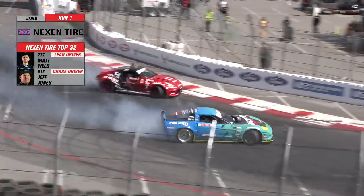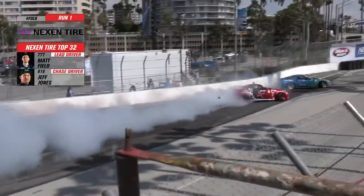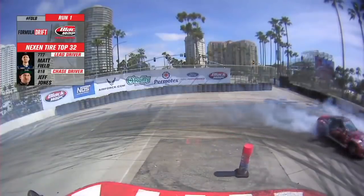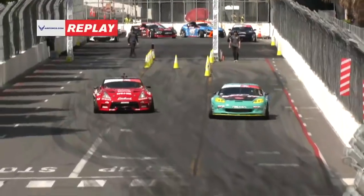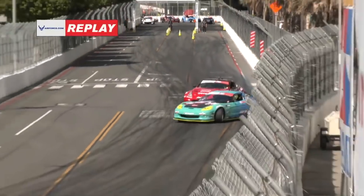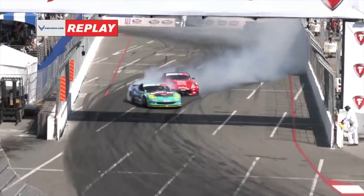As we watch the rest of this run, you can see Matt Field getting near where he should be in outside zone one. Jeff Jones goes way inside and is not really mimicking what Matt's doing. Matt gets nice and tight to inside clip one, but Jeff Jones gives it a little bit of a tap. Now I want to focus on outside zone number one — it's an important part of the track. The outside zone is denoted by those red and yellow markers up on the fence. Drivers are expected to put the rear of their car as close to the wall as possible for the duration of that zone.